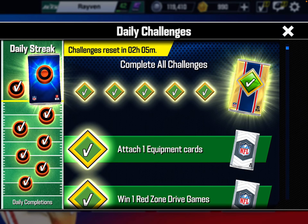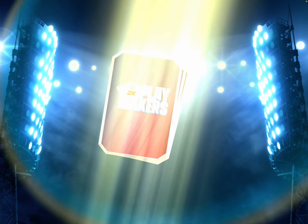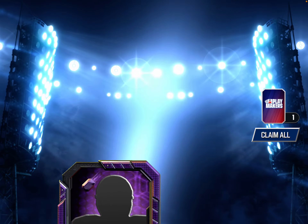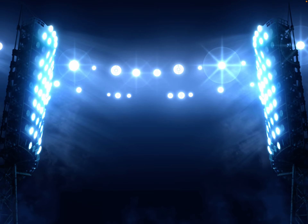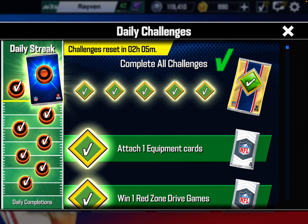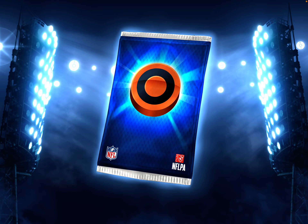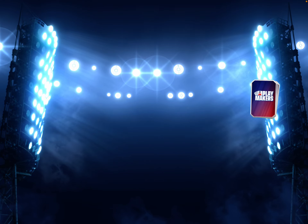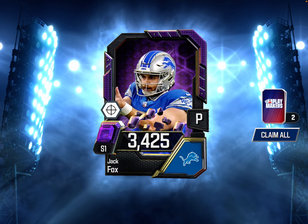Daily challenges are done. We'll get the grand challenge for the day. We're going to get Eric Hendricks - still no image - and Bobby Okereke, Ruby. With that, we have finished our seven-day streak. Let's see what we get out of this. I'm assuming we get Amethyst cards, but there is a chance of a Diamond. Keeping my fingers crossed - and it is Jack Fox, the punter from the Lions.